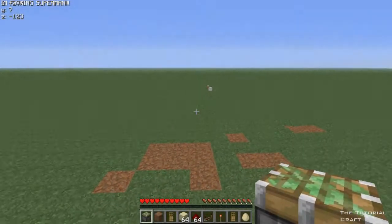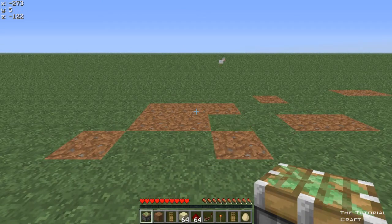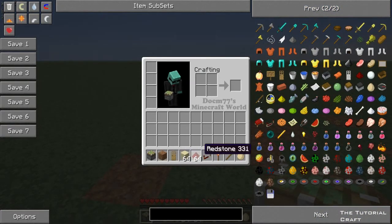Hello guys. I'm going to make a block update detector switch. These are all the things you're going to need: a sticky piston, something to update it with, any block or dirt for you to hoe, a wooden door or a redstone toggleable tool, blocks, redstone, a repeater, just one redstone torch, dirt to update, and of course an egg.